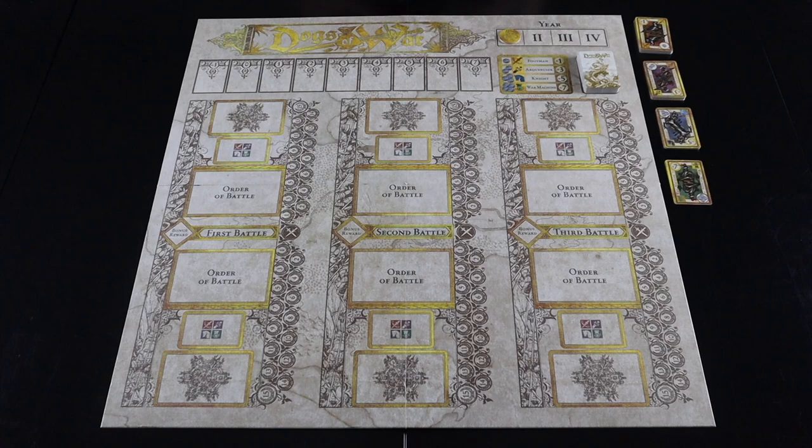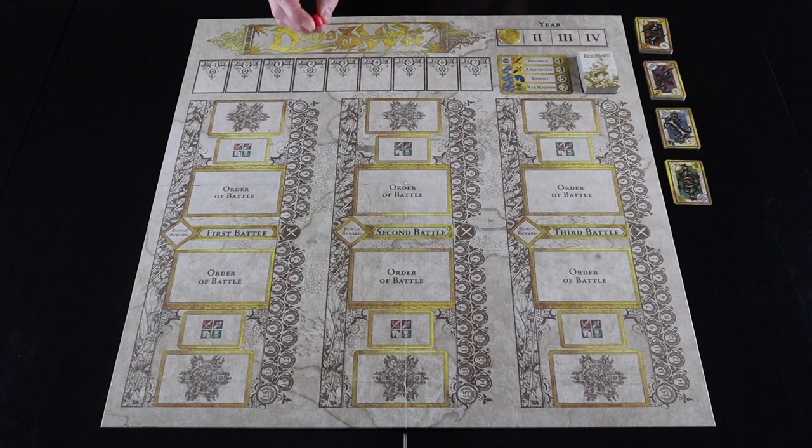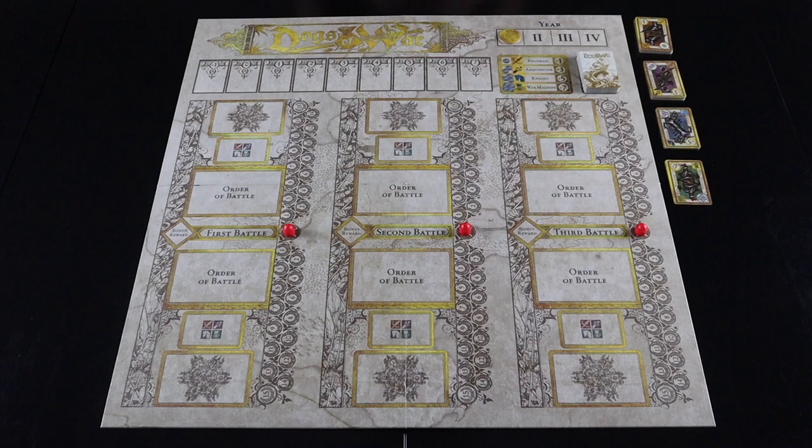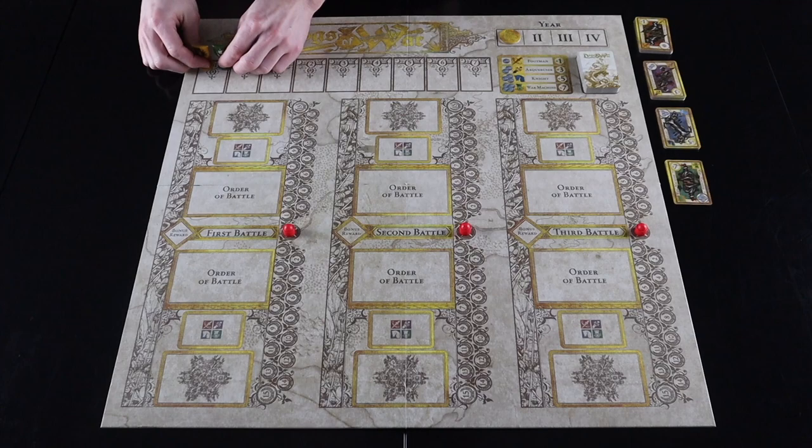Place the three battle victory trackers — henceforth known as 'little red bead thingies' — on the center space of each of the three battles in the coming year. Place the six house victory tokens on the negative one space of the house victory point track. This track will act as a multiplier at the end of the game — the better a house does, the more it's going to be worth.